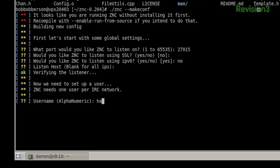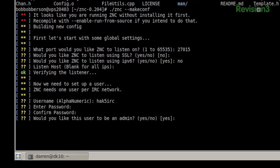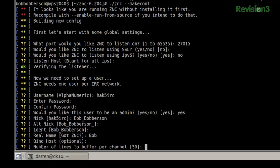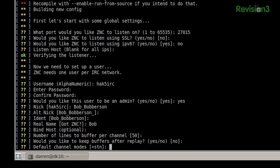We're going to call this one hack5irc, and we're going to give it a lame password and confirm it. We're going to make it an admin, and we're going to call our nick Bob_Boberson. Our alternative nickname with the underscore, our ident we'll leave as default, and we'll change our real name to Bob.